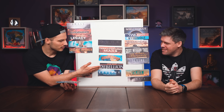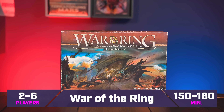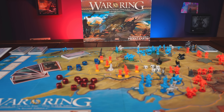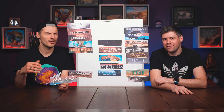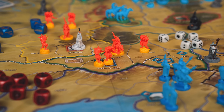War of the Ring has a kind of similar feel to Rebellion, just a different IP. As the light side you play Frodo, who wants to destroy the ring — or you can also win by gaining different strongholds, which is almost impossible. The shadow side wins if it either corrupts Frodo or destroys strongholds, which is very plausible. You chuck a bunch of dice, and the results give you actions, which you use mostly to play cards that give you powers, move armies, or similar things.